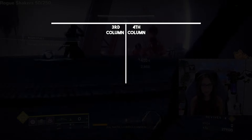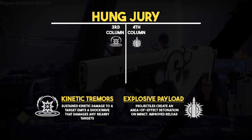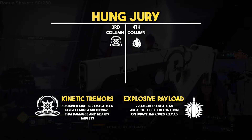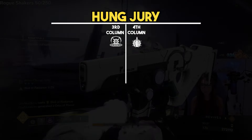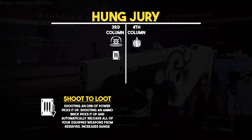Next is another variation of the Hung Jury. The recommended roll is Kinetic Tremors and Explosive Payload. Kinetic Tremors creates a shockwave to nearby enemies from doing damage, and Explosive Payload causes an explosion on impact. If you're using this in a GM or high-level content, Shoot to Loot is very good for collecting ammo and orbs from a safe distance.